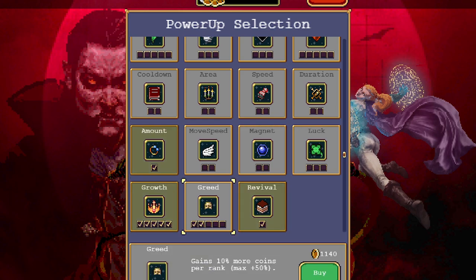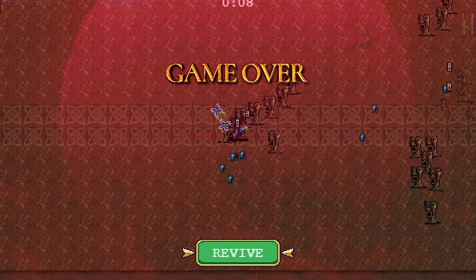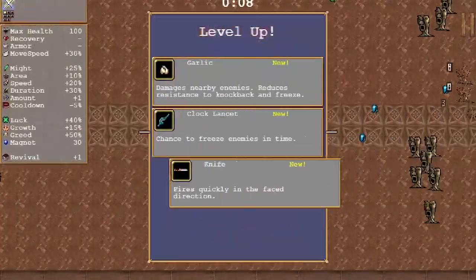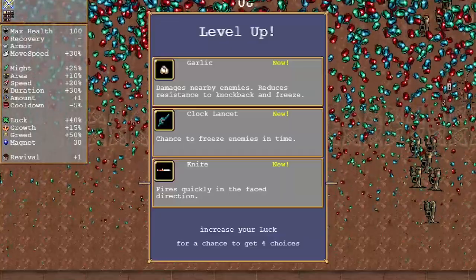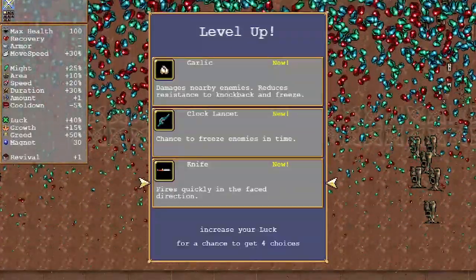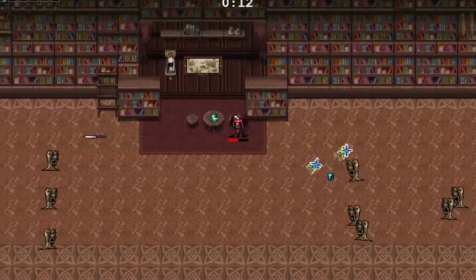You can only upgrade Revival one time. Basically what Revival does is: if you die inside of a game, you have the option to revive on the end screen. When you revive, you come back at 50% of your health and you will be immune for a short amount of time. After that you just go on throughout your run — and that's pretty much what Revival is.